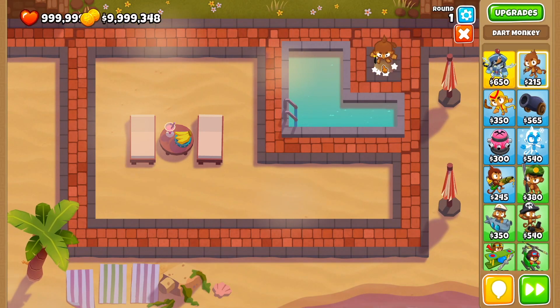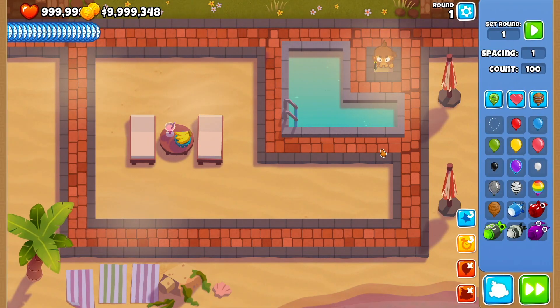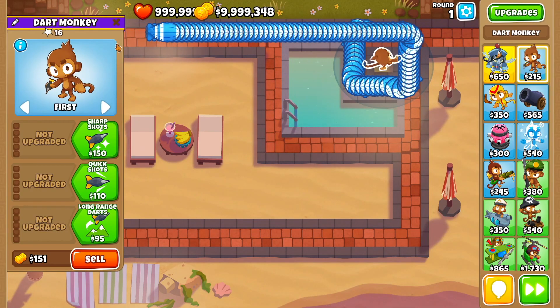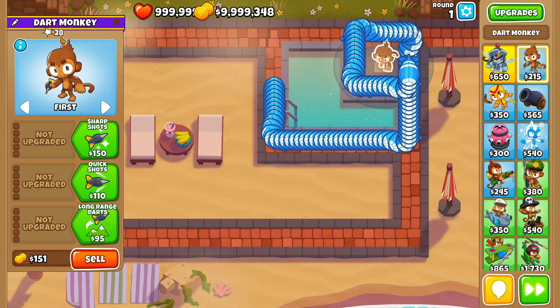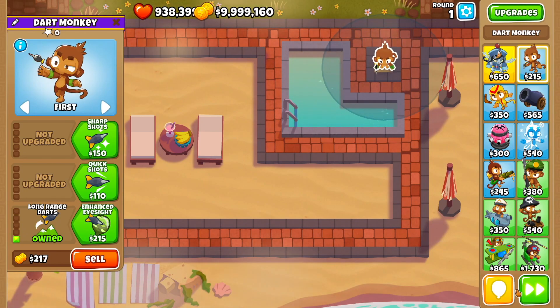To start off we're gonna get our dart monkey right here. We're going to get him 100 MOABs and see if he can take care of them. Of course not, he sucks, but we're just gonna count this number right here. He was able to do 90 damage, so let's go do the math on that.